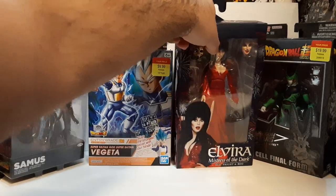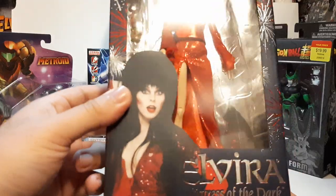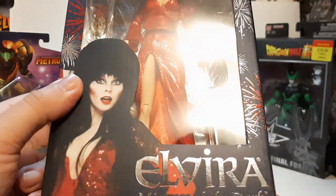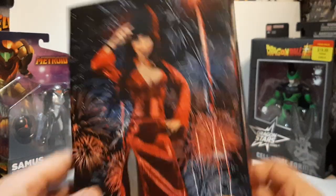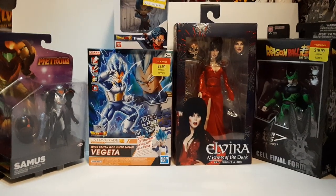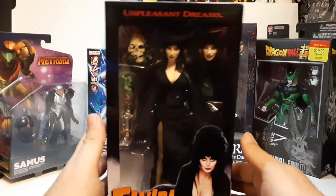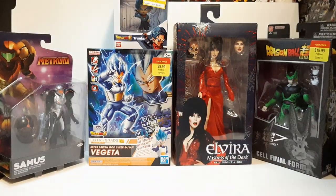Over here, along with what I also got, is an Elvira figure — another one. I got this one specifically because A, I'm a fan, and B, this one is basically the Red Fright and Boo — basically the 4th of July version. And it looks pretty nice. I'm actually happy about this. This one right here is probably going to stay in the box, along with the other one, because I do have the original. They have the regular version of hers as well, but this one I bought back at the beginning of the year. Overall, pretty nice — these are probably going to stay in the box.